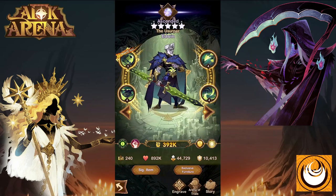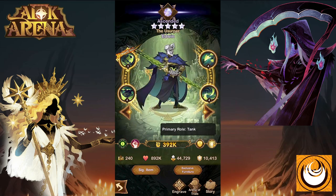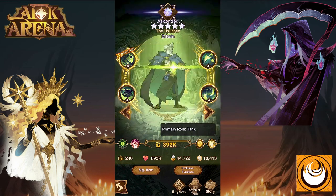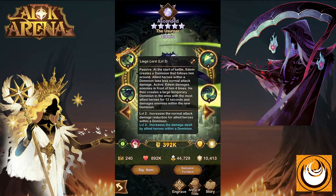Hey, it's me, Ryka. Today we're going to have a look at Edwin the Usurper from the Greyborn faction. This hero wears plate-based gear, is part of the tank class, and his primary role is to significantly reduce the amount of incoming damage intended for your allies and provide a massive amount of buffs and damage for your allies as well. So let's have a look at his skills.